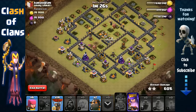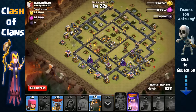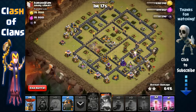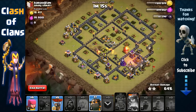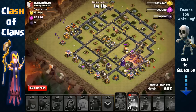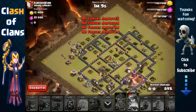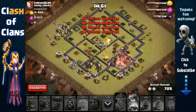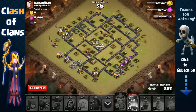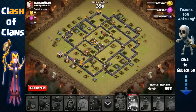We have one minute 28 seconds and lots of time, so let's send in the lava hounds and activate the queen's ability so we don't forget. We send in the lava hound and some archers on the collectors up top — this is basically overkill. You can see how overpowering this attack strategy is at Town Hall 9, which is why it's one of my favorite methods for three-starring.